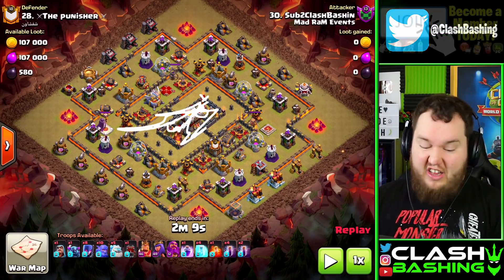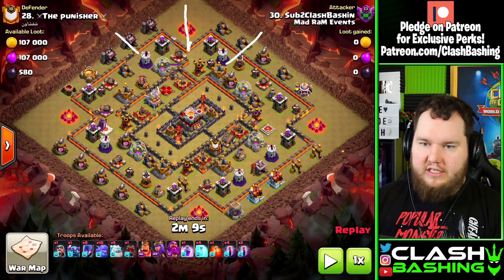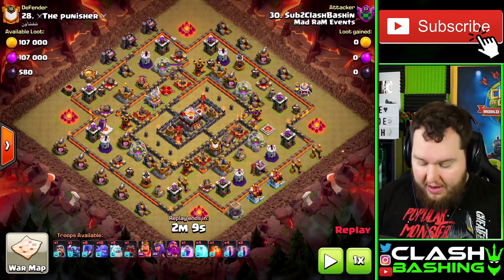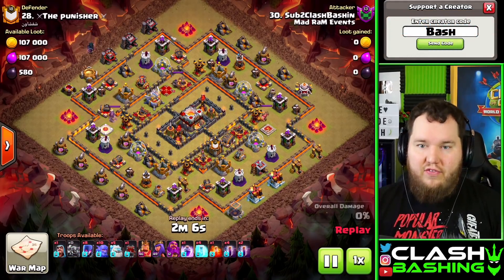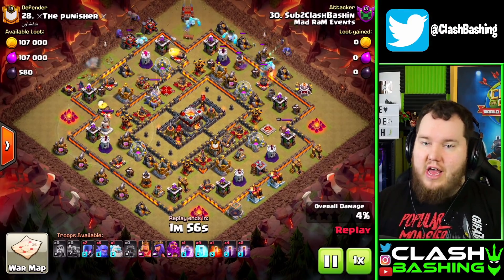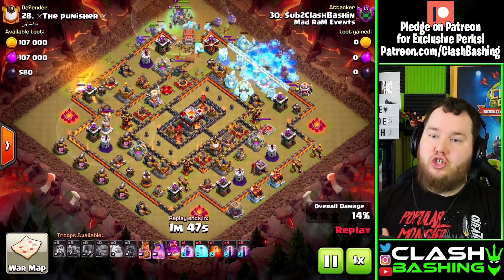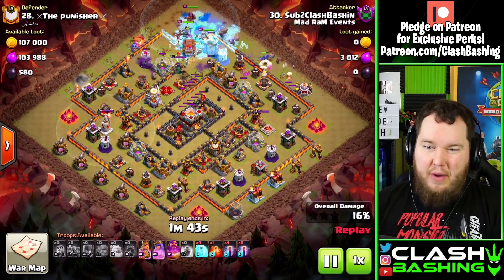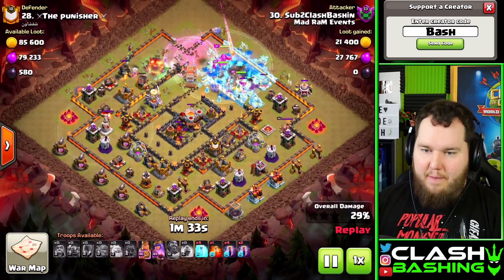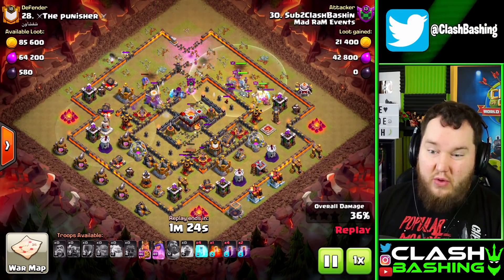If we can't get this core compartment out, most likely it's not going to be a good run. With the Log Launcher, we're actually going to do a corner funnel — going in from here and here, sending everything up the middle to get access to all of it including the middle. Keep in mind, if you cannot get to both multi-target Infernos with your kill squad, 5ICG might not be the best run. Maybe something like Electro or a hybrid would be better. The Log Launcher got that first Inferno out, and it's going to get the second. With our Yeti from the clan castle, we thought we'd be fine.